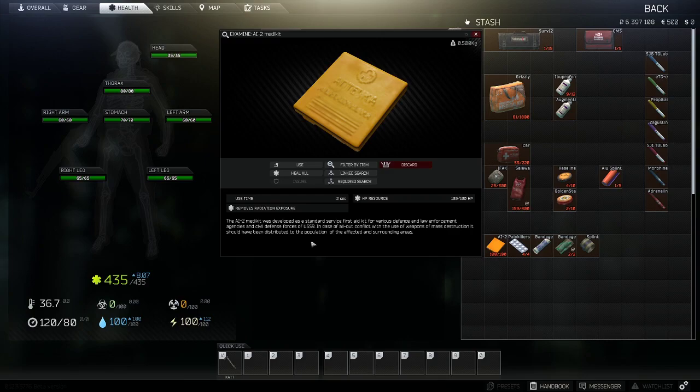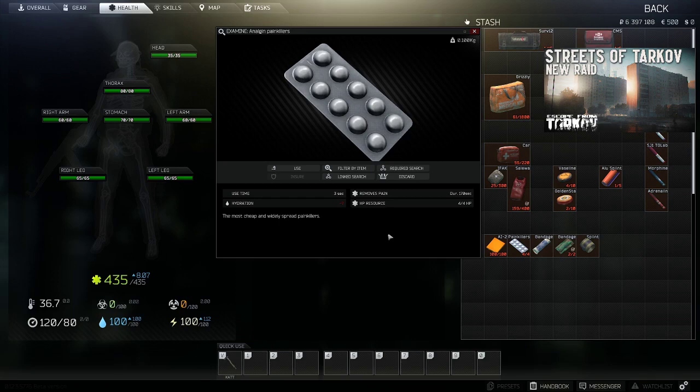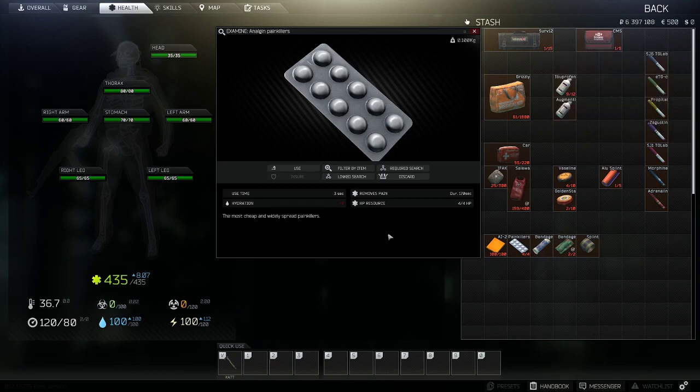The next item is the most readily available painkillers in Escape from Tarkov. The use time is three seconds, it gives you minus seven hydration so it will make you thirsty rather quickly, removes pain for 170 seconds per use, and has a maximum of four uses despite clearly having 10 capsules. The 'removes pain' effect gives you increased visual sharpness as an indicator, and it cancels out negative effects of a fracture — so instead of limping and making noise, it's as if it never happened until the painkiller wears off. Just be sure to stay hydrated.